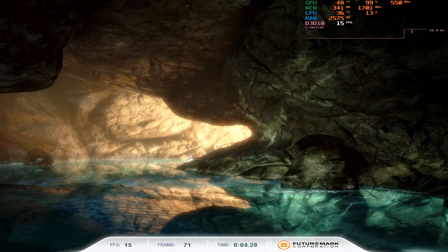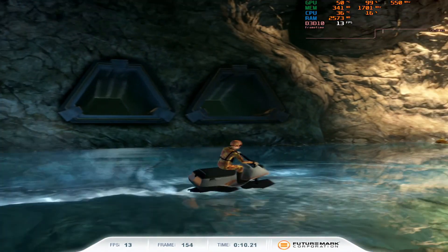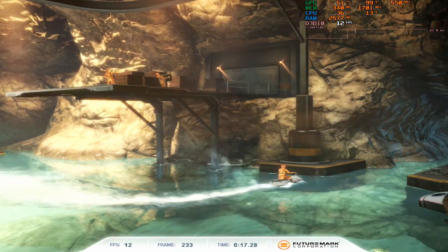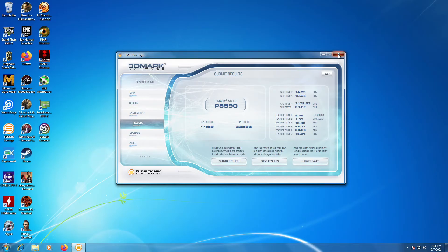The performance isn't looking all that great, but we'll let the benchmark finish and take a look at the score. Our total score was 5590, but we're really only interested in the GPU score, which was 4469 — not very good when compared to a single GTX 260, which scored 9418, more than double. Then again, this is a budget card, so we have to keep our expectations realistic.